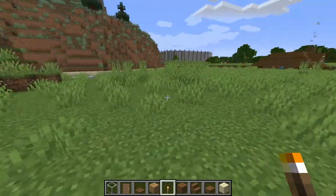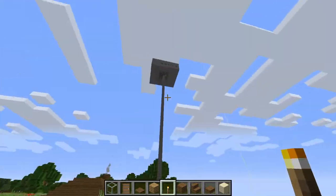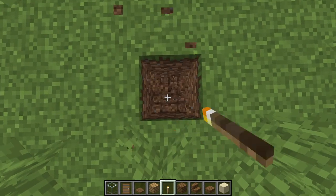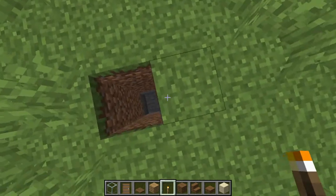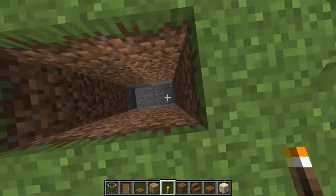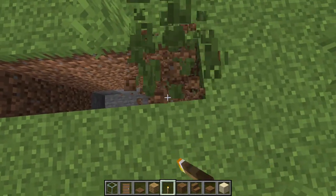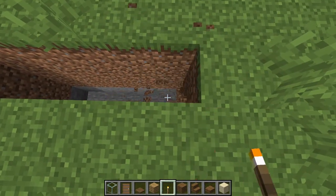First thing you want to do is pick out an area. I picked out a nice flat area next to the sky bases. Now, you want to find a spot and dig down four — one, two, three, four — and do that by a six by six area: one, two, three, four, five, six.